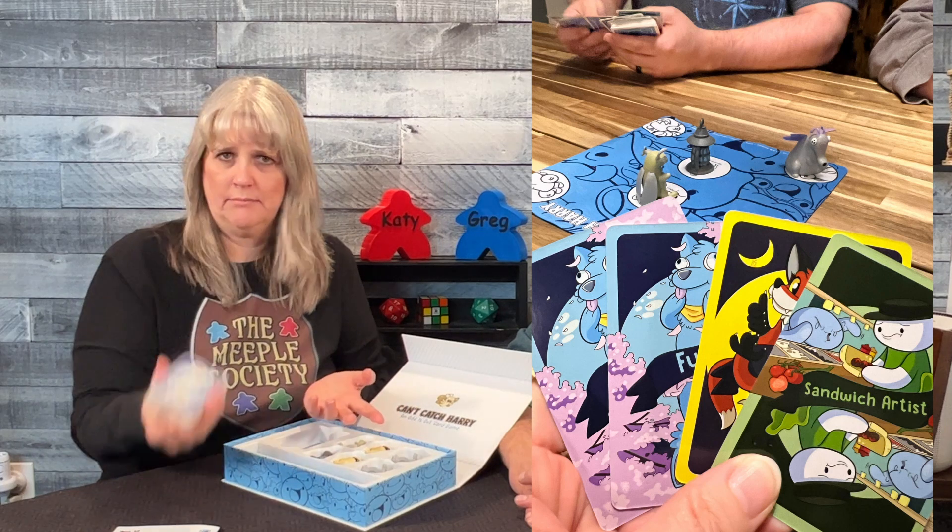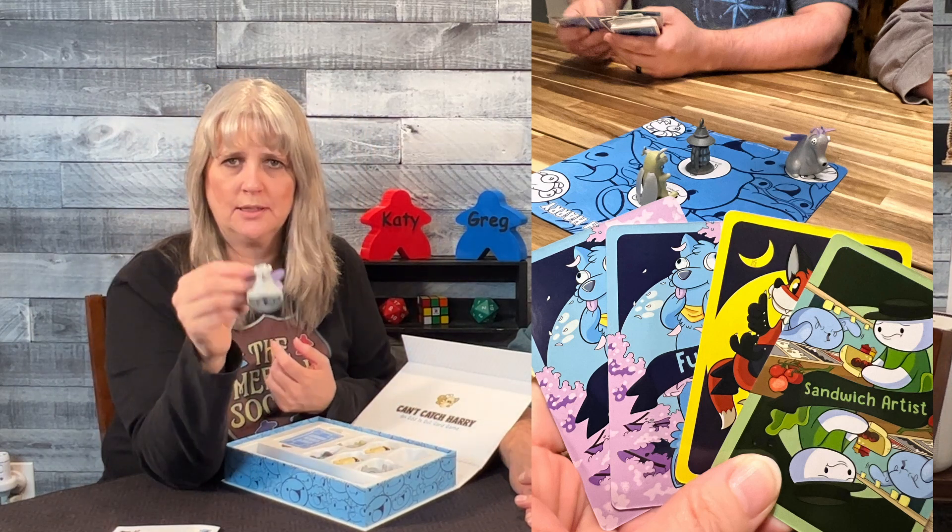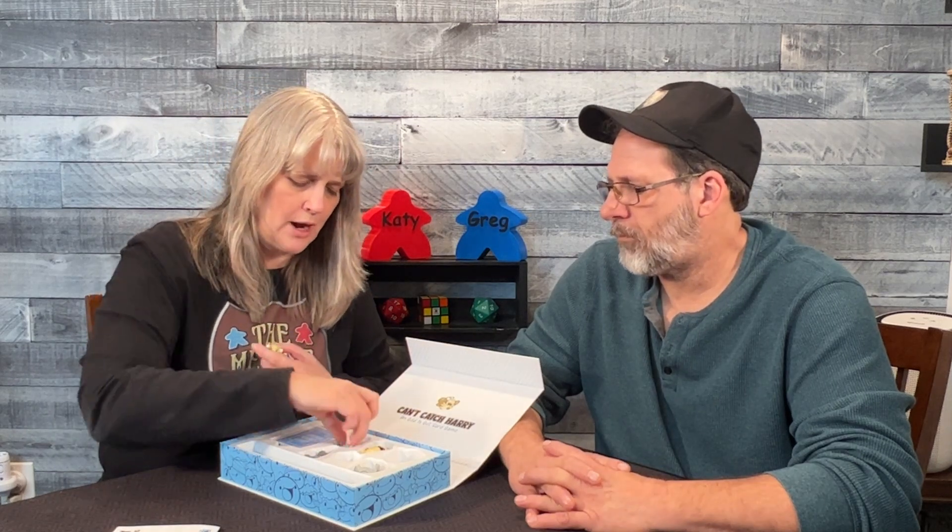Once somebody has a full matching set of four, they lay it down and everybody makes a mad dash for one of the pieces. The pieces all have different numbers on the bottom — one piece is worth one point, another worth two, Harry is worth three, and the lantern which is always out is worth negative one. Sometimes it's advantageous to grab the lantern. There's also a devil card — if you get all four devil cards, everybody resets to zero.